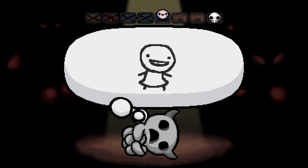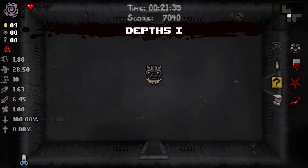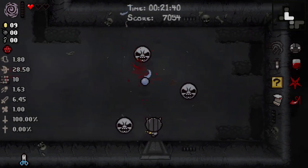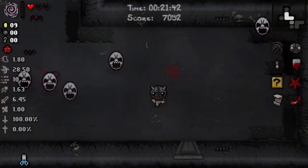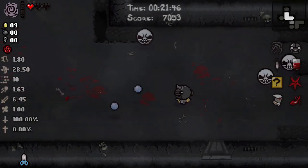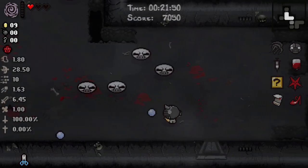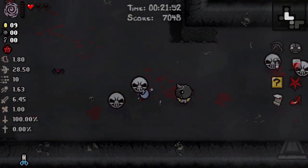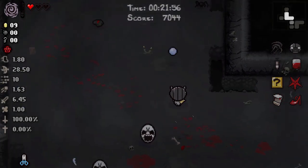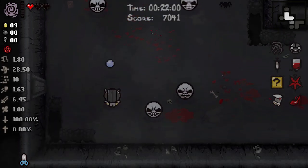I think we get no value out. It was worth a try. Obviously they're for sale, not on pedestals. We have a 100% chance at a deal with the devil and we're on the Depths, which means we have plenty of chance, no excuse to take damage — at least not red heart damage.